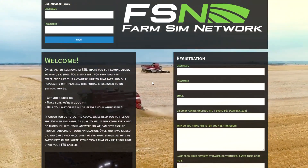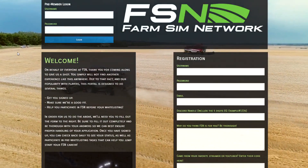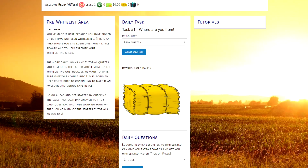If you scroll back to the top of the page here, you can log in to the pre-whitelist area using the username and password you registered for the website with. It'll look something like this. Once you're in here, you'll see this lovely welcome message from the FSN staff team, as well as some daily tasks and tutorials for you to check out.